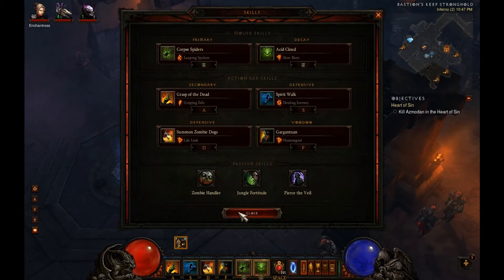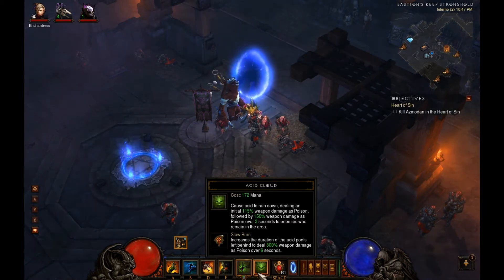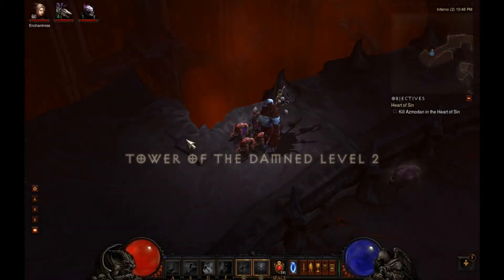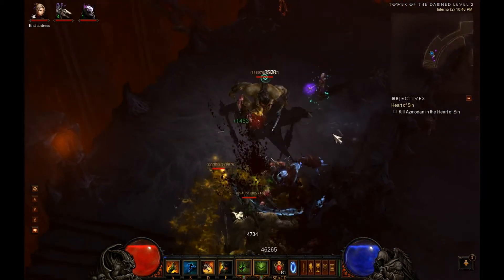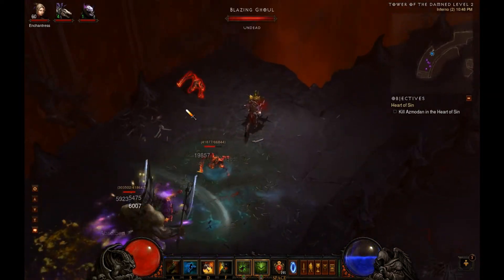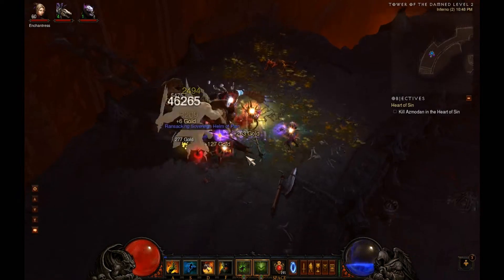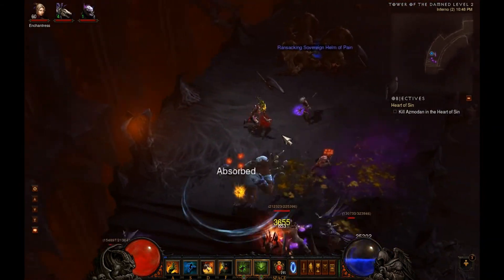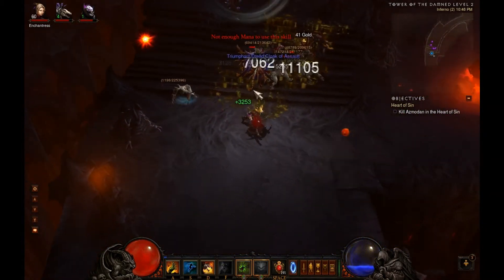The next one is Slow Burn. This is the least mana intensive out of all of them, because the additional damage is doubled in duration, and therefore increases the total damage. It's still 50% weapon damage per second as the lingering effect, but it lasts for 6 seconds. So you're going to cast this the least often. That said, if you're dealing with multiple packs, you can cast it more often because you're affecting different areas and different enemies. It doesn't do much good, though, when the enemies leave the area.